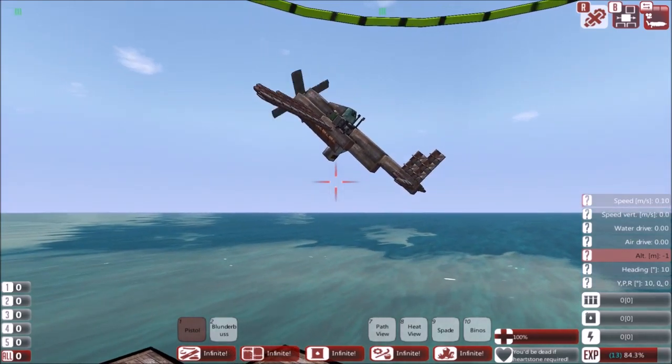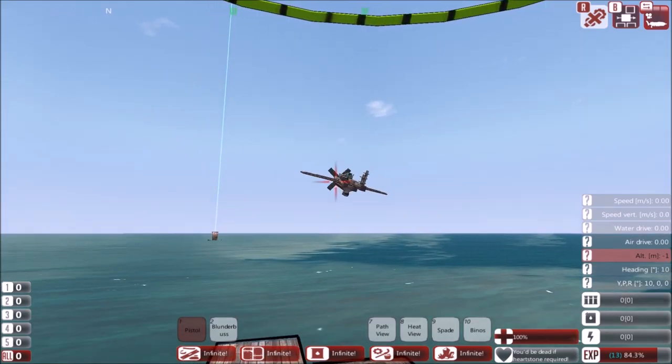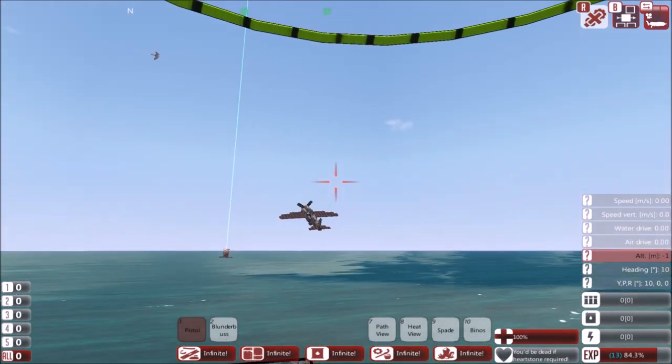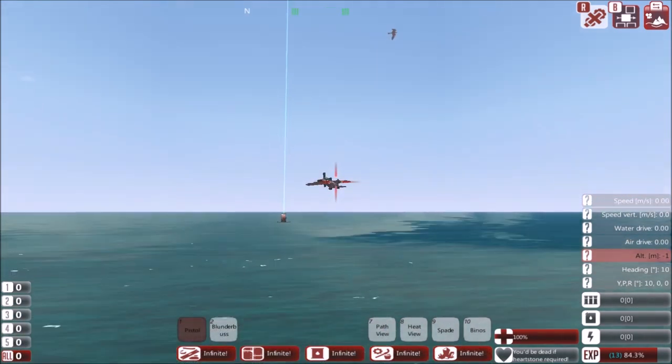Welcome to our new plane. It looks a little bit more plane-like than the last one, which is a good thing. We're going to test to see whether this actually works. It's got a slightly large propeller, but it's flying. It is flying, but it's very, very low. I think what it needs is another propeller.